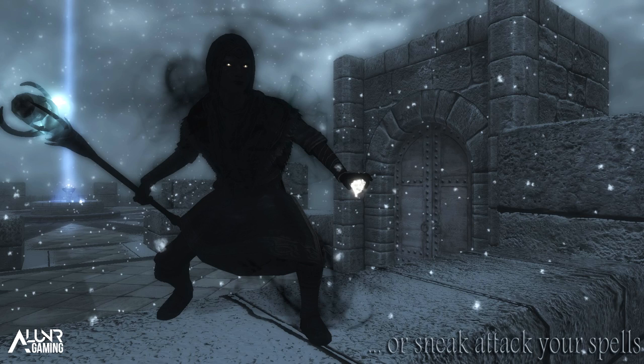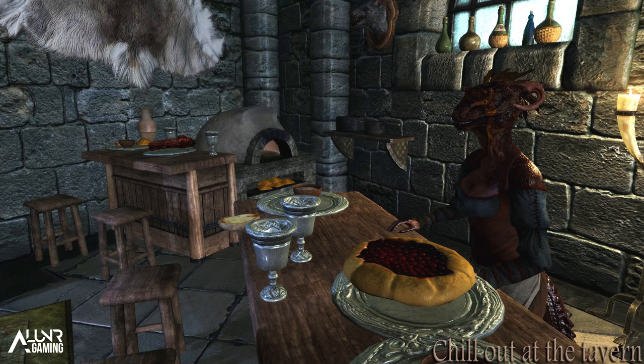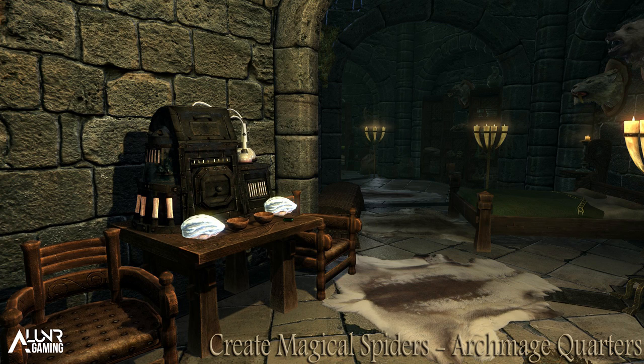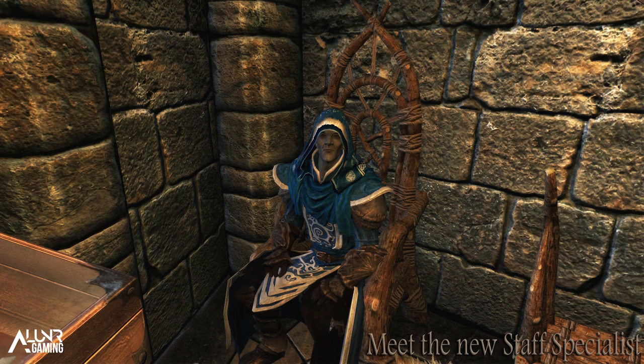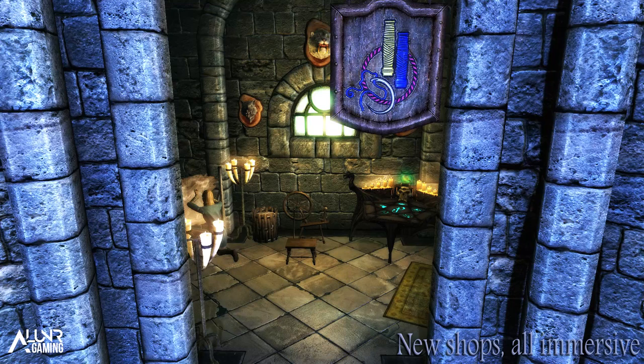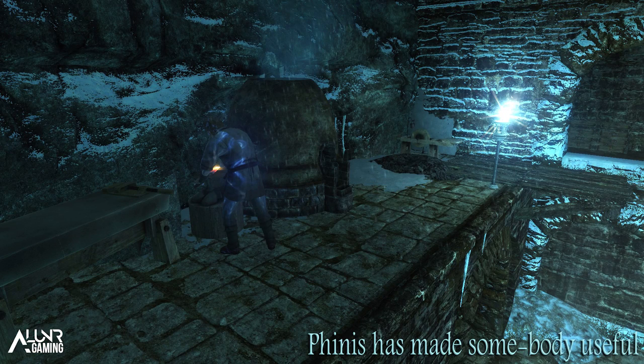There are 28 new spells - every Dragon Cult mask hides one, and something happens when you find them all. You can now cast sneak attack spells. You can side with the Divines and still be as powerful as if you sided with the Daedra. You can create vanilla spell tomes and new ones, imbued with new power as a final reward from the College of Winterhold storyline. Two new staff enchanters are added - one in the Hall of Countenance and one in the Archmage's quarters. Two new machines create magical spiders, including the Pack Meal spider, Glowing spider, and Oil spider. The Atronach Forge now gives conjuration XP.